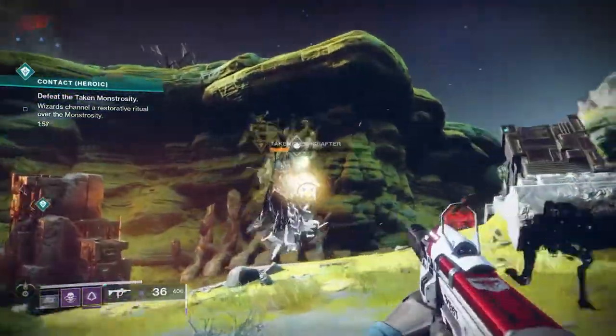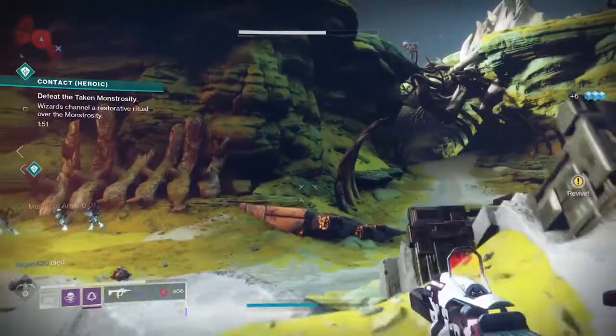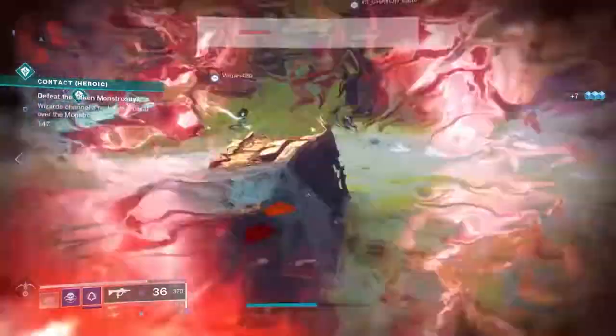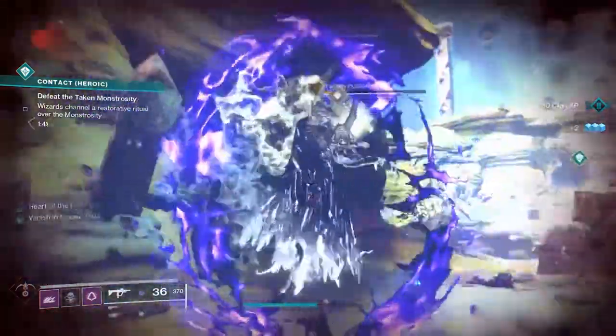What the Wizards do is they spawn at three to four different places on the map and they will help heal the Monstrositi as you're killing it. You could go in hard and try to kill it as quickly as possible, but the smart play is to split up a little bit — have people concentrate on the boss but also take out those Wizards, because if you do that you'll be able to take it out quicker.